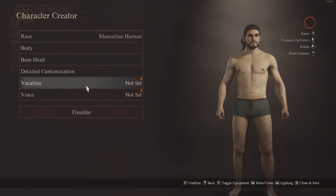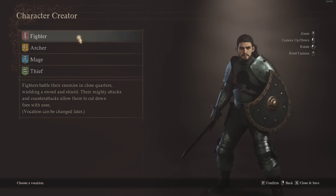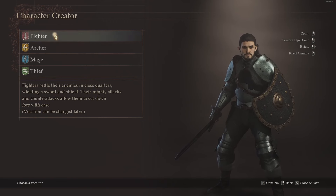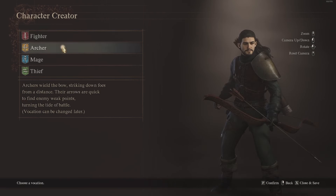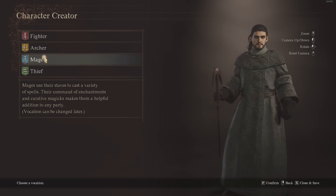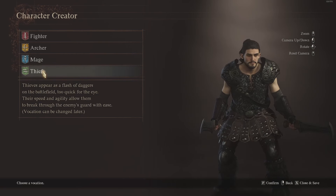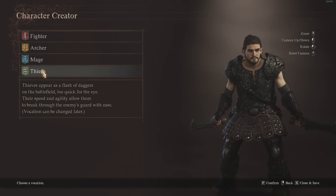When you're done with this you can click finalize and go into your vocation. This is a really important one because vocations are what you start the game playing. You have Fighter, who battles enemies in close quarters wielding a sword and shield. Archer, who wields a bow striking down foes from a distance. Mage, who uses staves to cast a variety of spells with enchantments and curative magics. And Thief, who appears as a flash of daggers on the battlefield, using speed and agility to break through the enemy's guard.